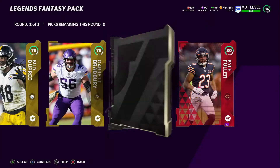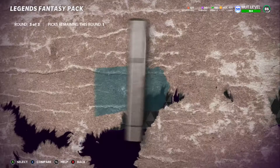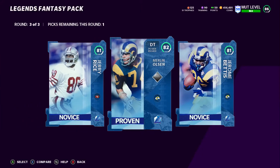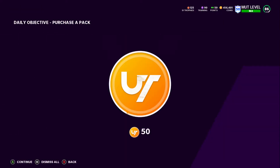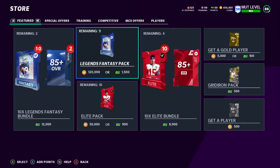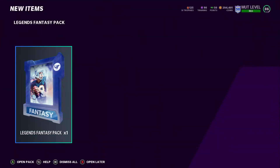Let's just get right into it. First pack, we're going to pull an Elite Kyle Fuller. Decent start, I guess, but we need a big pull in round three. We can't lose 120k, man — it's too much coins to lose and we don't get a big pull. I'm just Pack and Track nervous or something. I know this is a big pack opening.